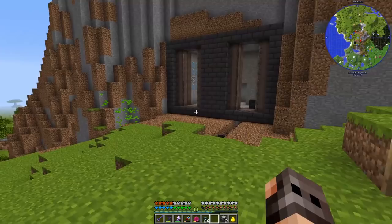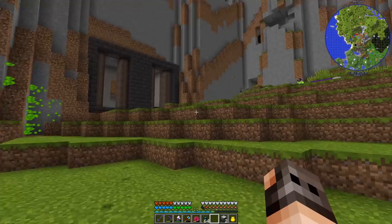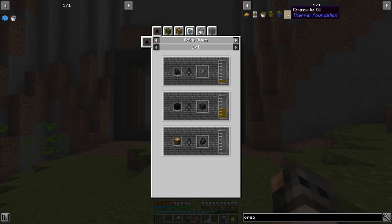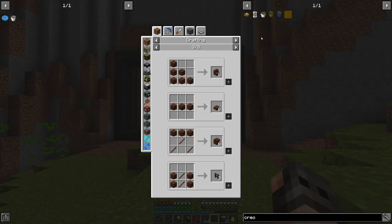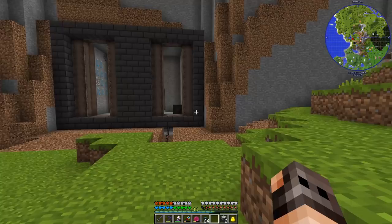What we're trying to do is get creosote oil from Immersive Engineering. It has a bunch of uses - first you can burn it to generate RF, which isn't very efficient but it's a method. Mainly we want it to make treated wood. Treated wood has uses in different Immersive Engineering recipes which we need to progress, it's also a cool looking wood, and it does not burn. The only way to get creosote oil is to use a coke oven from Immersive Engineering or a redstone furnace with a special augment.